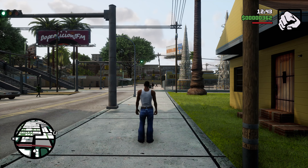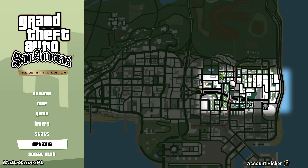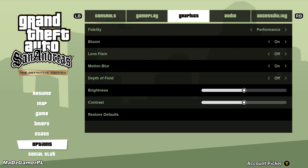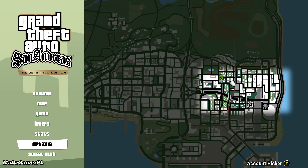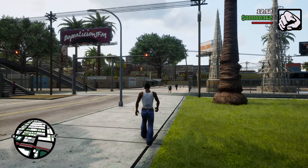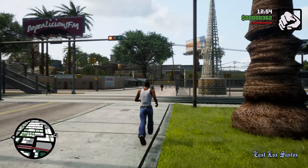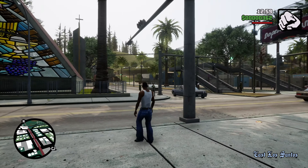When it comes to resolution and performance, there are actually two modes. If you go to Settings, Options, then Graphics, you've got Fidelity and Performance options. It was on Performance before, so let's switch to Fidelity and exit. The problem is now the game is 30 frames per second, and you can clearly see that.